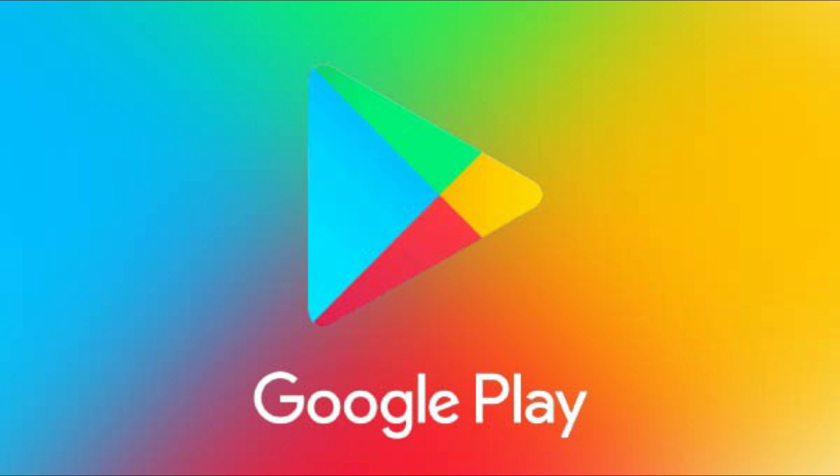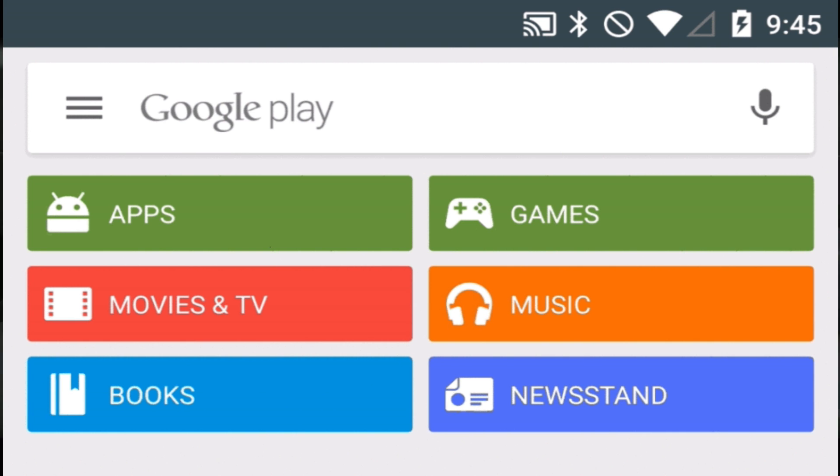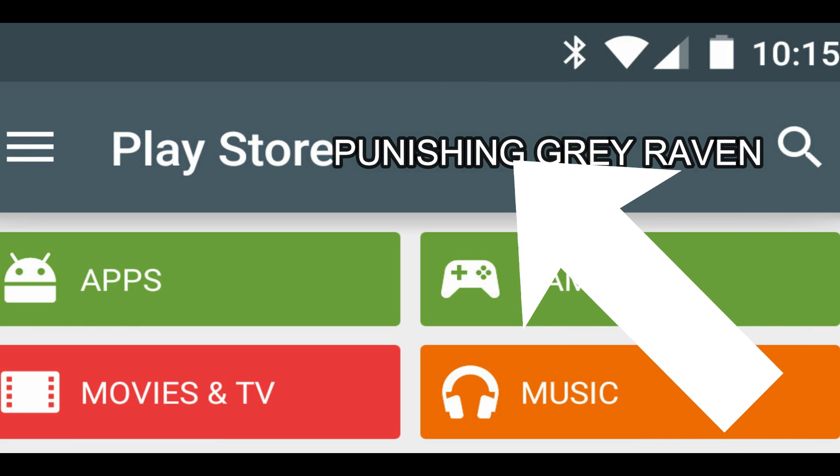After you've successfully logged in to Google Play Store, click on the Google Play Store — it will open up a new tab on the BlueStacks emulator. Then go to the upper right corner with the search bar, the magnifying glass icon, and use that search tab.